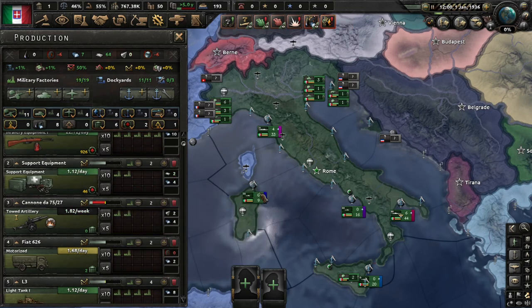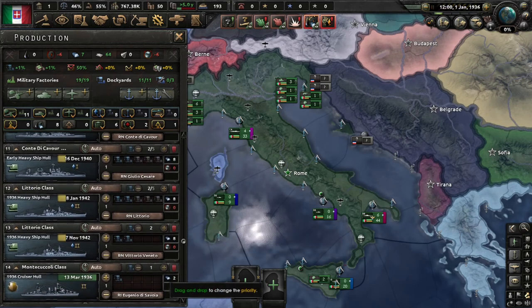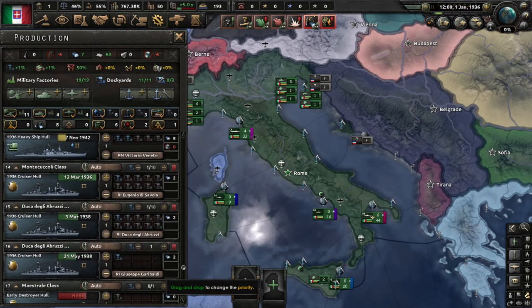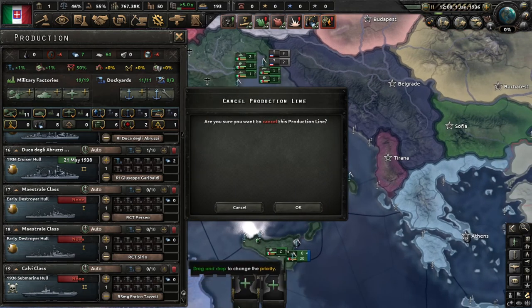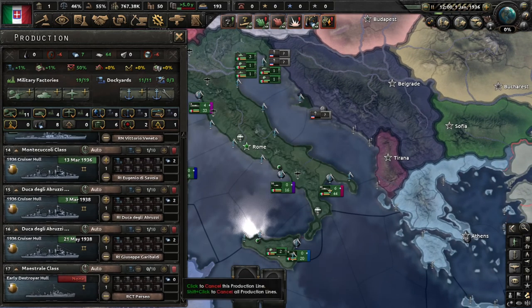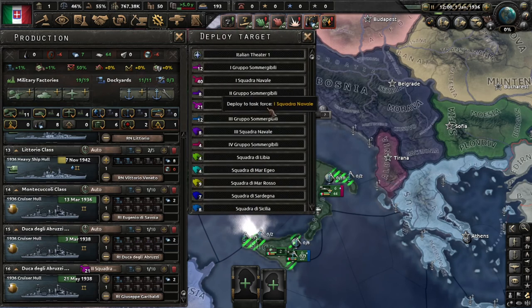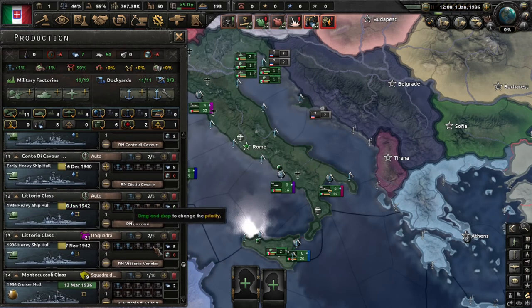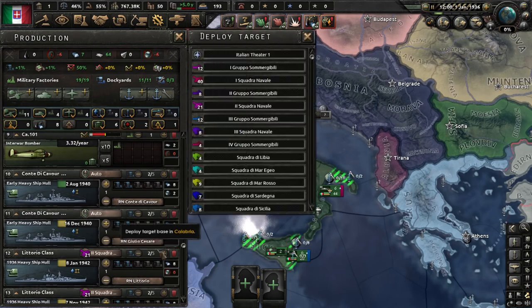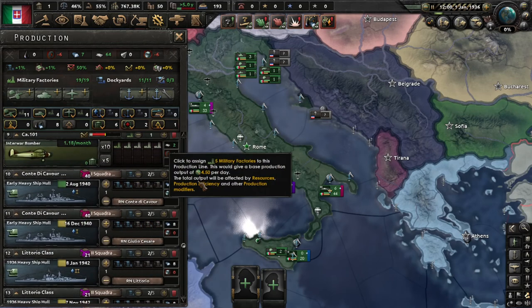Dockyards build your navy. When the game begins, you'll be flooded with ships to build. You can set each production queue to deploy to a specific fleet. I would recommend putting most of your battleships in the same squadron so they pack more of a punch working together as a group rather than being alone and indefensible.